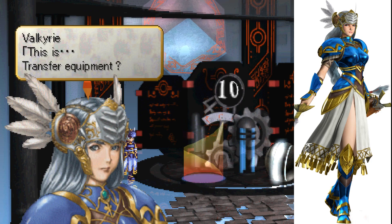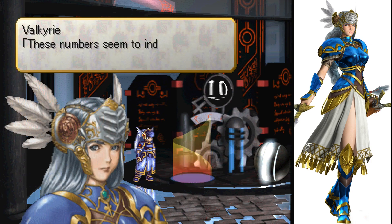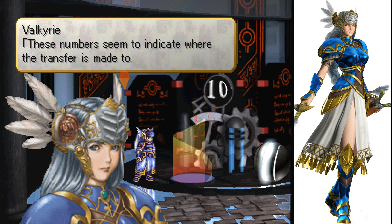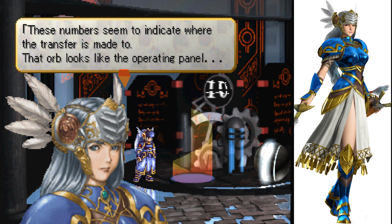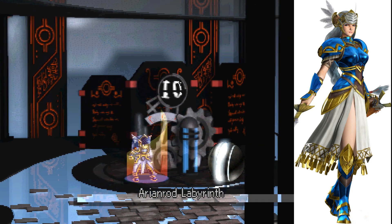This is... transfer equipment? These numbers seem to indicate where the transfer is made to. That orb looks like the operating panel. Arionrod Labyrinth.